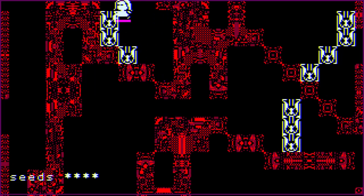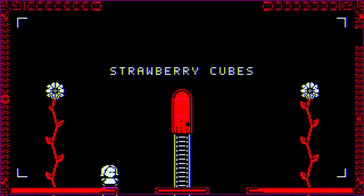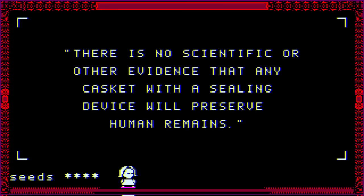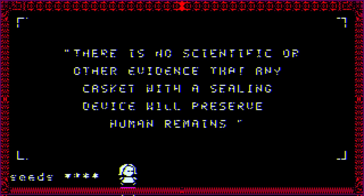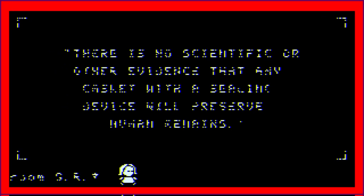I don't know how to... Okay, so if I hit G... I also noticed if I hit B, I go back to the beginning. Let's just hit the keyboard. Q — nothing. W — nothing. E: 'There is no scientific or other evidence that any casket with a sealing device will preserve human remains.' Okay. R. What about V? Does V work in here? It does. Room GR asterisk. But G...